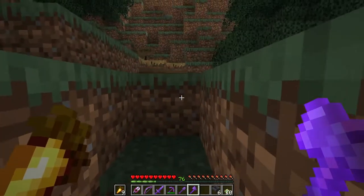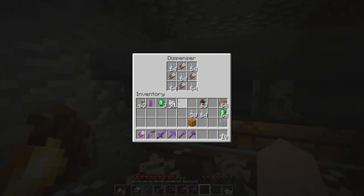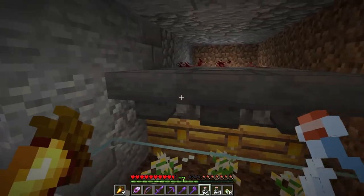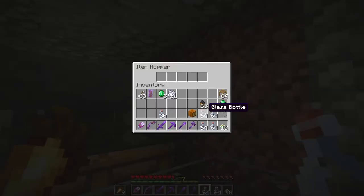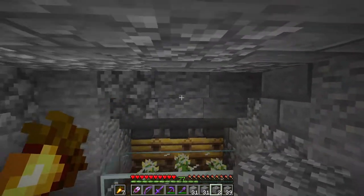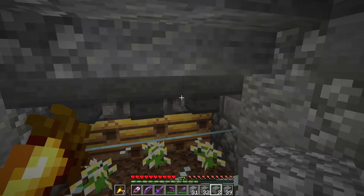We're going to get each of these guys to breed up a couple more bees, and we're going to close the door because the little ones might fly out even with the hoppers covering it. While these guys are sleeping I'm going to load up each of these dispensers with a random assortment of glass bottles and shears — that way when the bees emerge from the hive the dispenser will be activated and randomly use either shears or glass bottles to collect the honey or honeycomb, sending it to the collection chest.